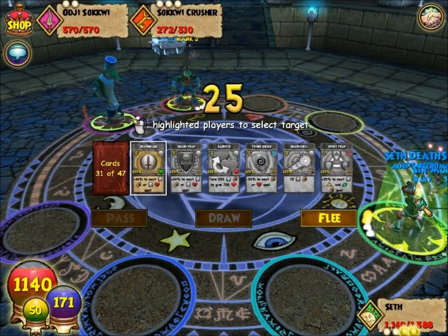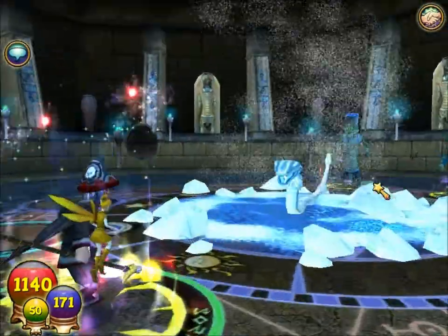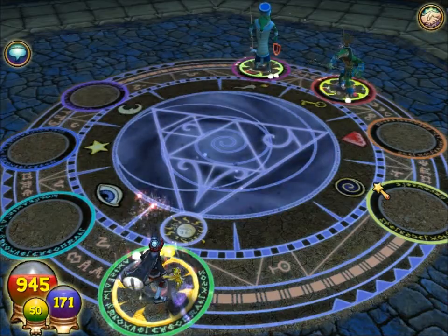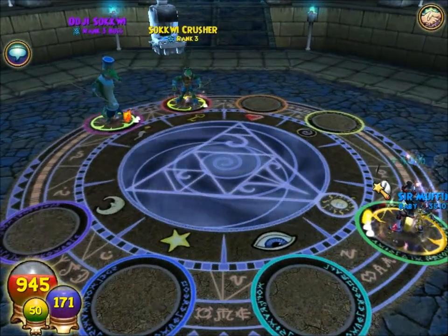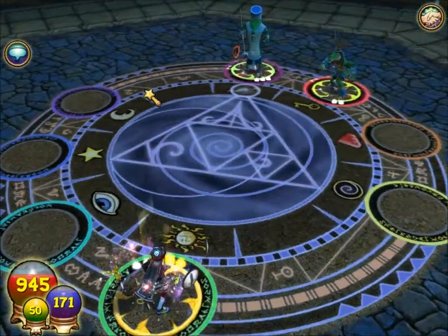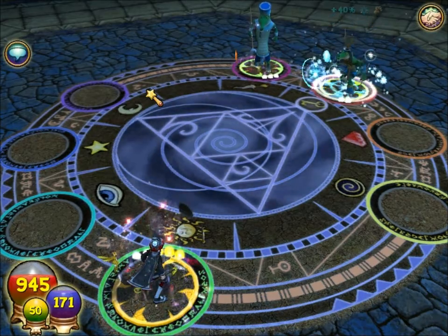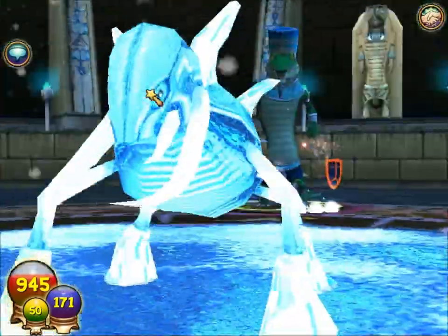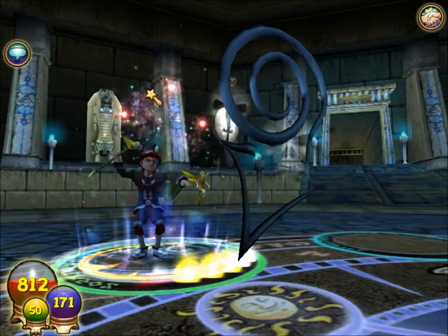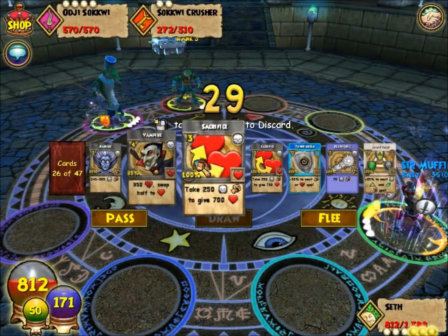My commentator froze there for a second so you didn't hear me talking. Back to Agi Sakwi - a good strategy for him is blade, death trap, and spear trap, or a curse and a vampire. I think that might actually be overkill - maybe you just need a blade and a trap to kill this guy very easily. Other than that, this guy isn't too difficult like anything else in this world.